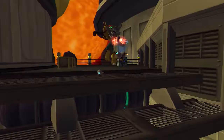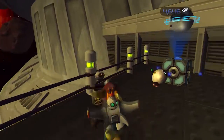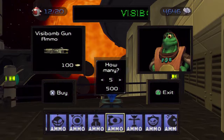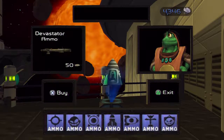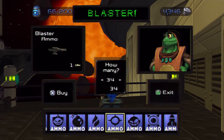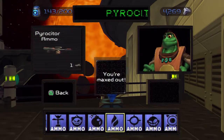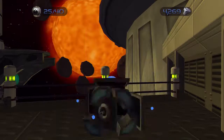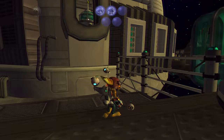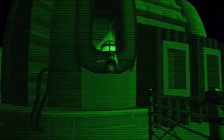Go up these stairs — there's another Gadgetron vendor here, which pretty much acts as a halfway point. I'm going to reload on a couple of weapons. Three for Visibomb Gun. I don't need the Devastator right now; I know I have to rely a lot on the Blaster. Max on the Pyrocitor. Now I'm good on the Invincibomb Gun as well and my newer weapons. We'll use the Visibomb Gun to take out that tower over there.